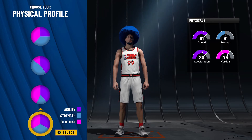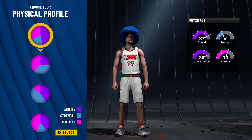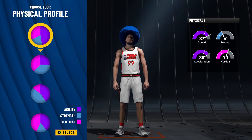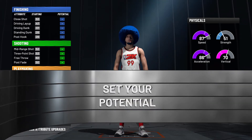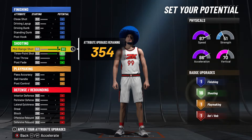I'm going to show you guys how to make it with the physical profile. If you want to get 99 speed and 98 acceleration, definitely go with the top option. If you're not too worried about having a 99 speed — you're still in the 90s — but you want your vertical to be higher, you can go down a couple and get the one with a lot more vertical. But I would say go with the top.